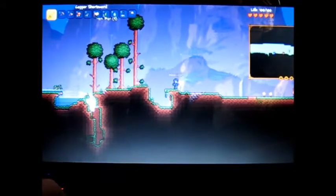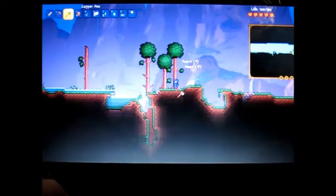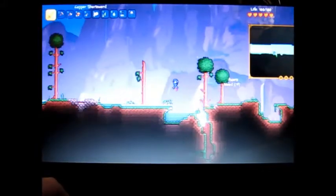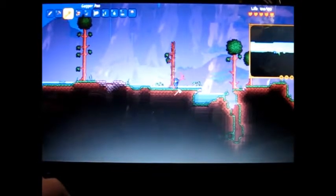I got iron bars from one of the chests — that's actually really good. Now I can make an anvil without actually doing anything. Then maybe I can make an axe that doesn't stink. I'm gonna chop down this one. I don't like the trees that have the cut-off tops — I don't know why, they just bug me a ton.